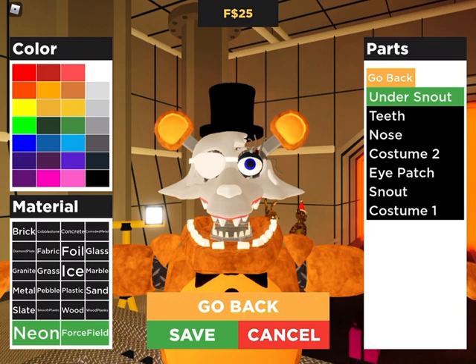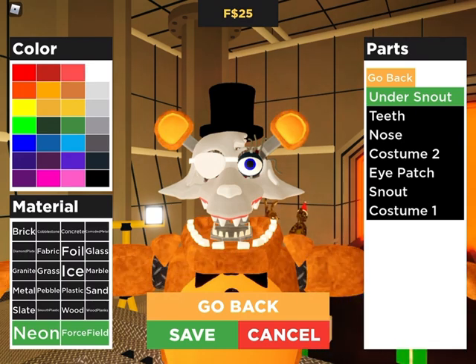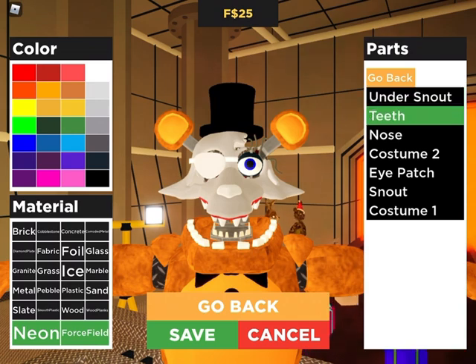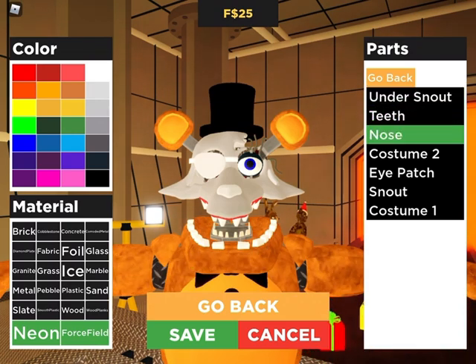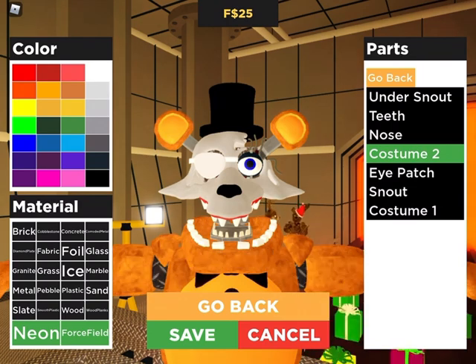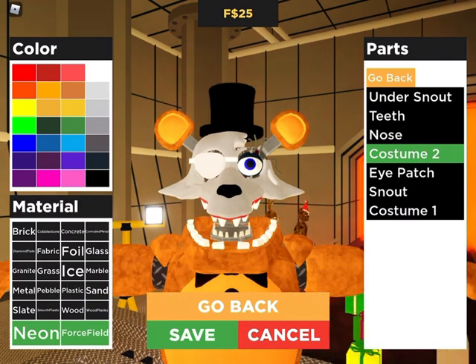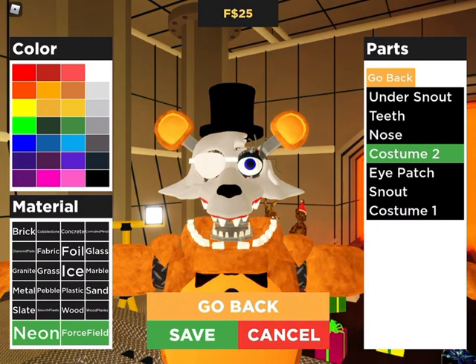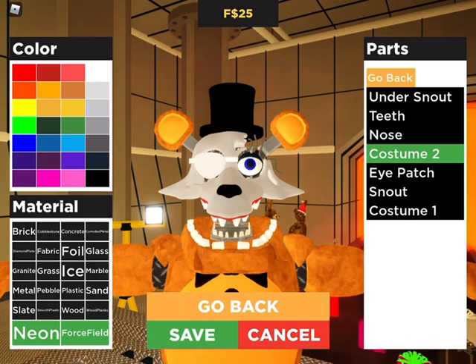Just make it this color right here. Forgot if you want to make it slate. Oh, this is his hair — make it this color. You can't see because of the hat; I'll take off the hat. It's his little tuft of hair at the top. Make it this color, then slate.